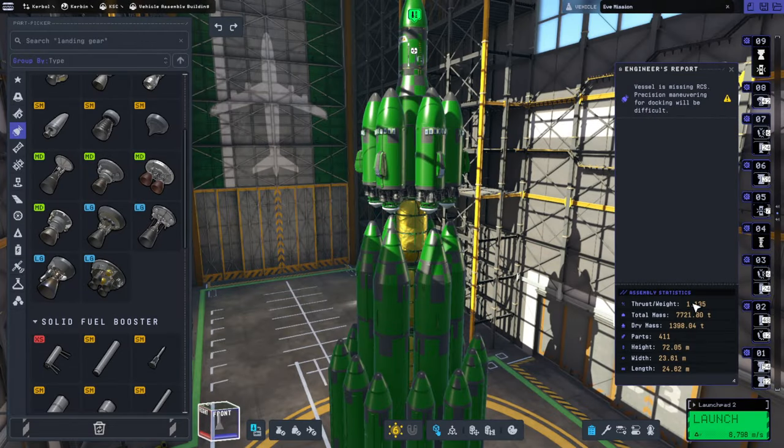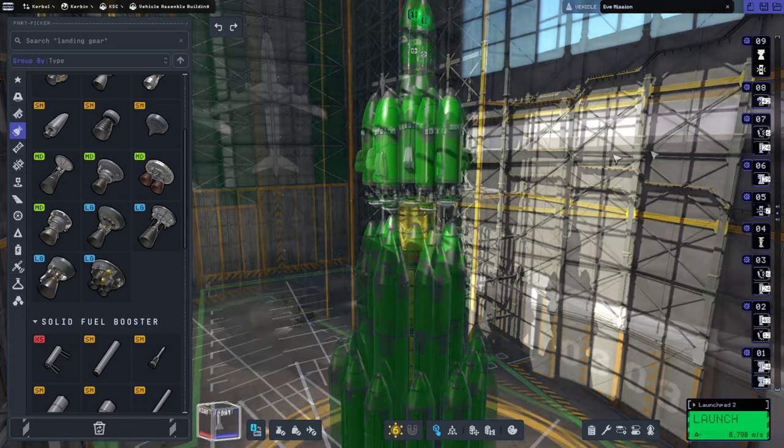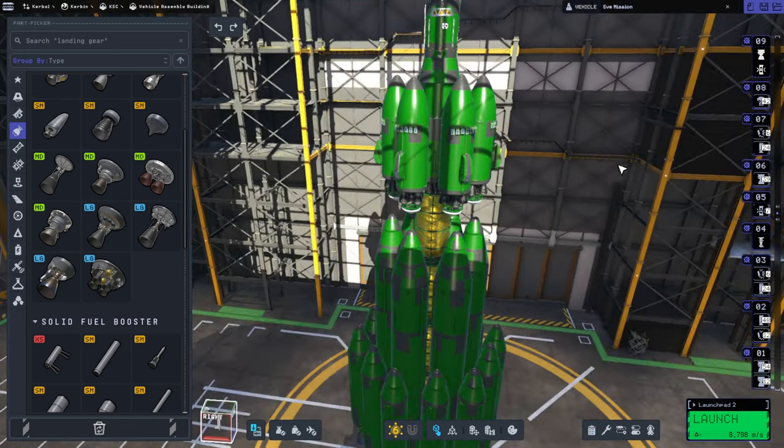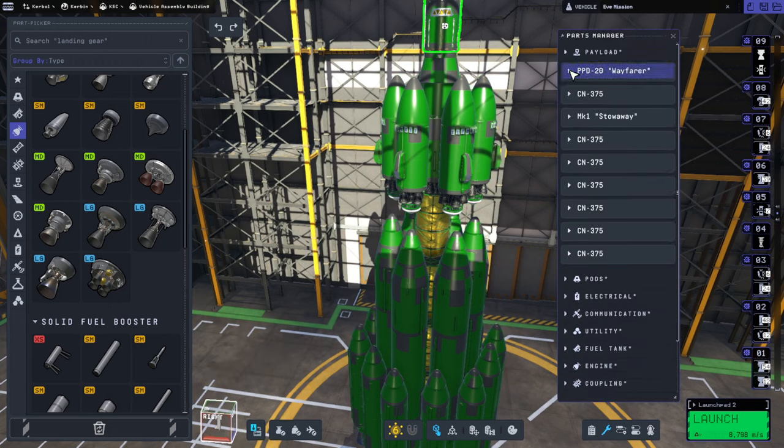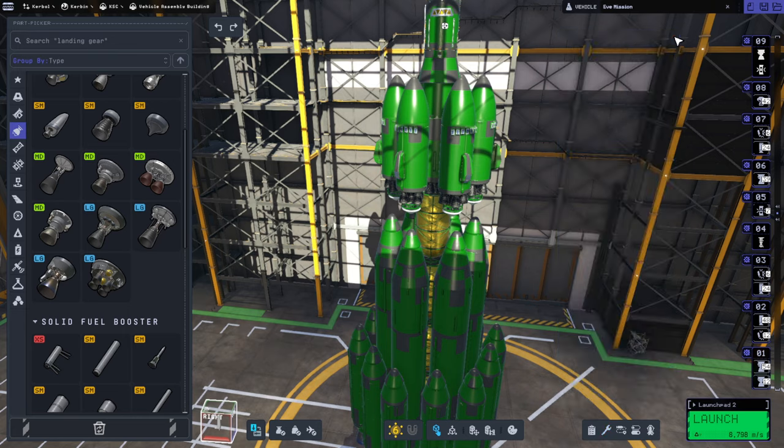411 parts and 7,721 tons. We have no RCS, it says. But should we dump — is there any tucked-in RCS right now that I should be dumping?